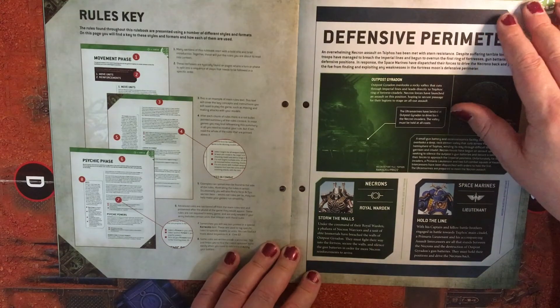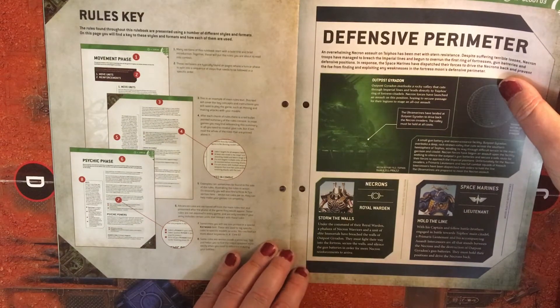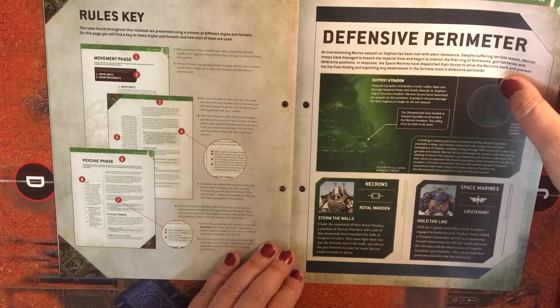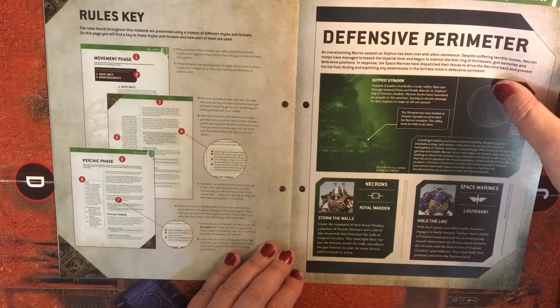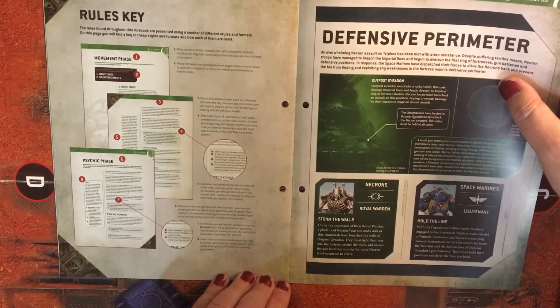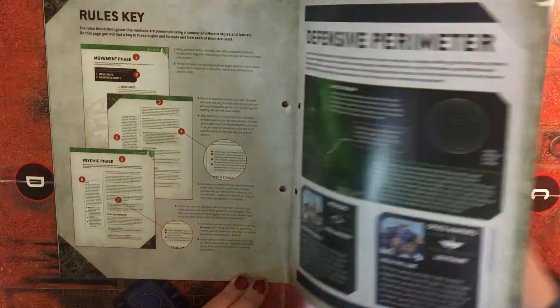In the Defensive Perimeter mission, Necrons' Royal Warden storms the walls. Under the command of their Royal Warden, a phalanx of Necron Warriors and a unit of elite Immortals have breached the walls of Outpost Giraddon. They must fight their way into the fortress, secure the walls, and silence the gun batteries in order for Necron reinforcements to arrive. A Primaris Lieutenant and his accompanying Assault Intercessors are all that stands between the Necrons and the destruction of Outpost Giraddon's gun batteries.